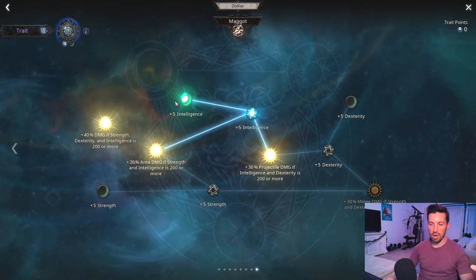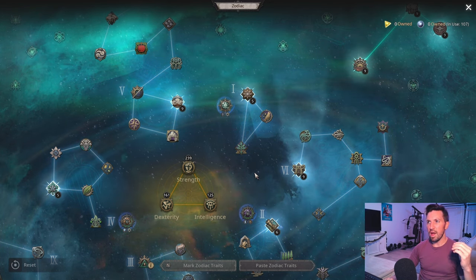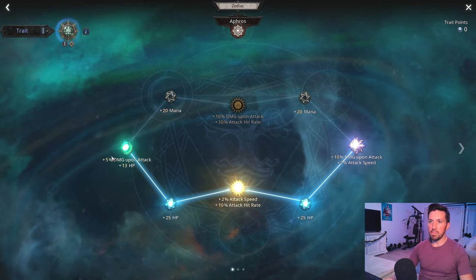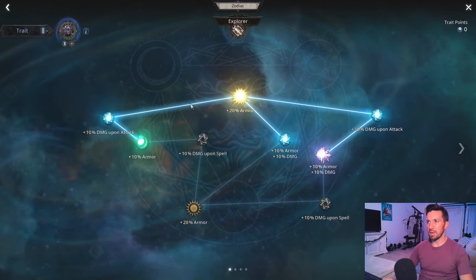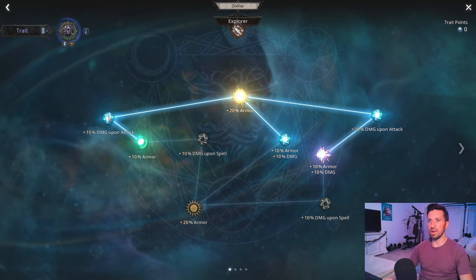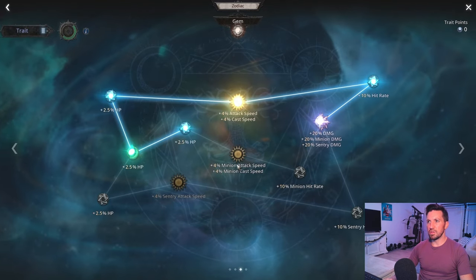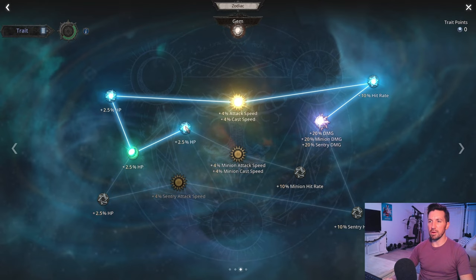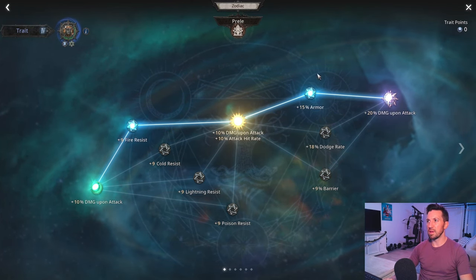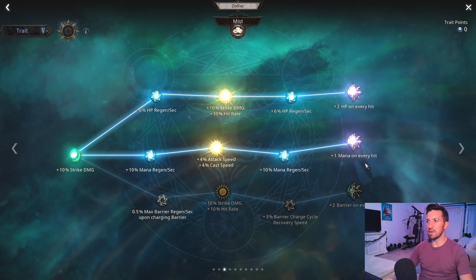Now I'll walk through the zodiac traits I'm using — you don't have to copy this exactly, it's just to give you an idea. For Tree 1, take these first five points: since this is an attack-based build, pick up damage upon attack and attack speed. For Tree 2, pick up these six points — invest in armor early until you hit armor cap; once armor is no longer an issue, you can drop points into the dodge tree instead. For Tree 3, pick up all these points including additional HP if you need it. For Tree 4, take these five points — armor and the resistance you need most.